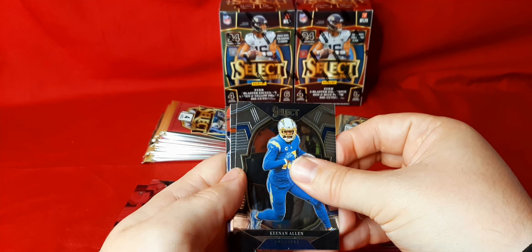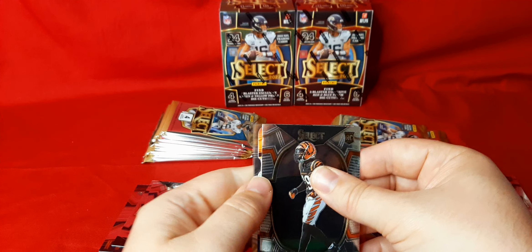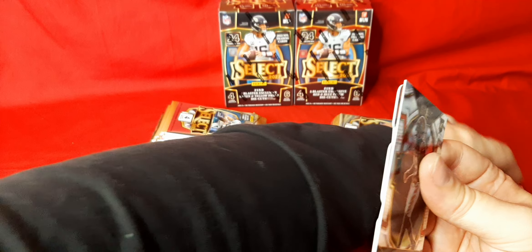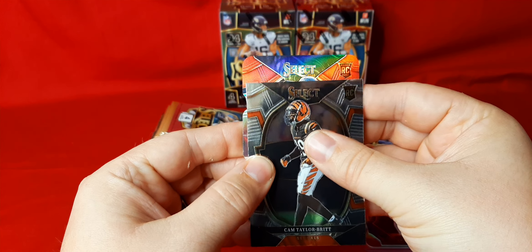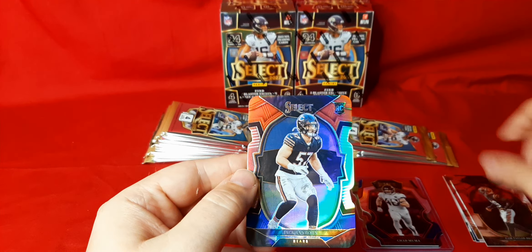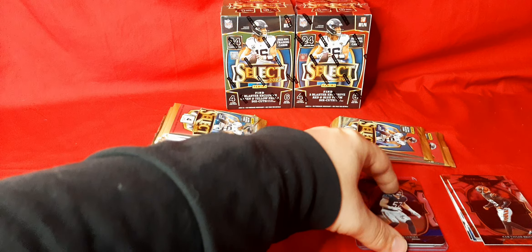We got Keenan Allen. We have Cam Taylor Britt on the rookie. We got another die cut in here. We got Rashid Shahid on the rookie. There are definitely some different names in this set — some you've never even heard of. We got a rookie for the Bears, Jack Sanborn. Never really heard of him either, but that is on the red and blue.